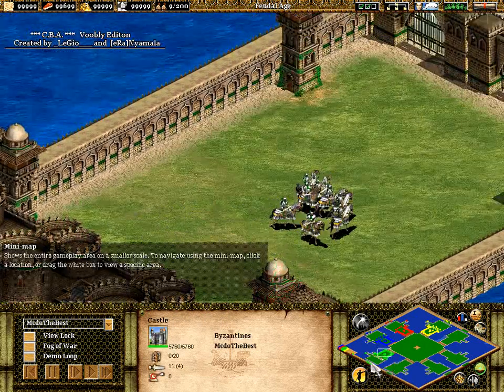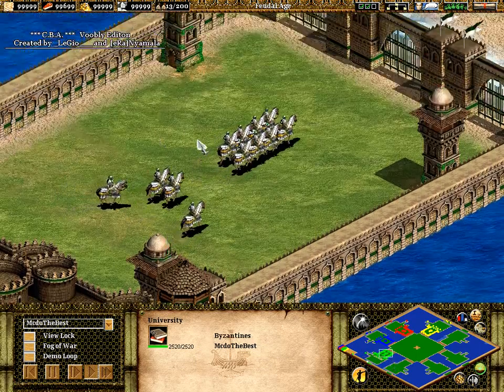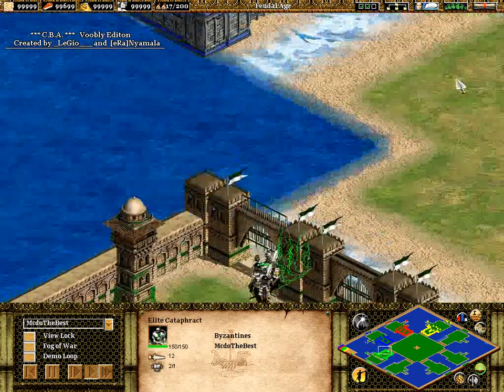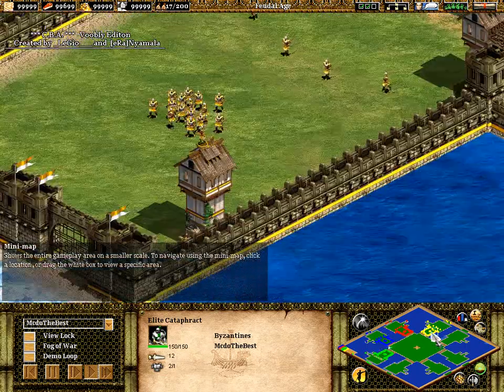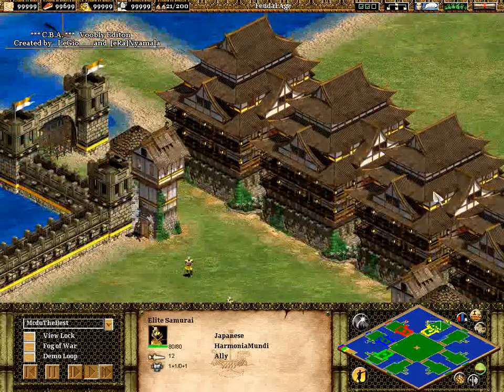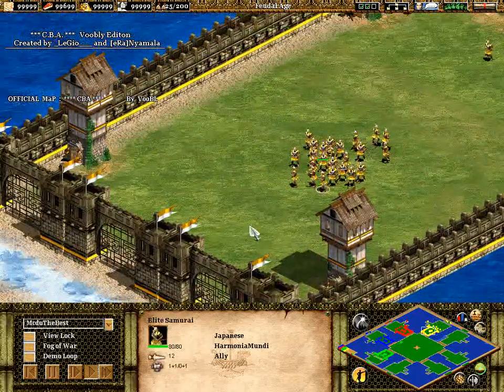Here is me down at the bottom left, researching the cavalry improvements because I am of course the Byzantines — very decent cavalry, good against infantry. My teammate up to the top right is Harmonia Mundi, an excellent player playing as the Japanese. Very good teammate to have, he's a very very good player.